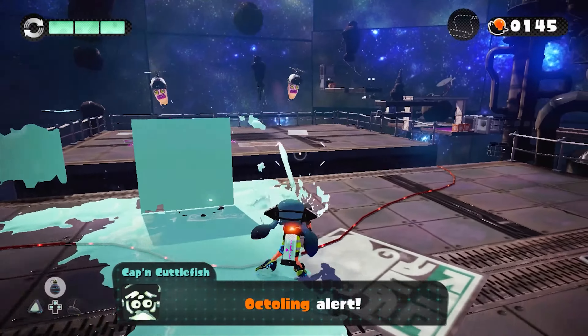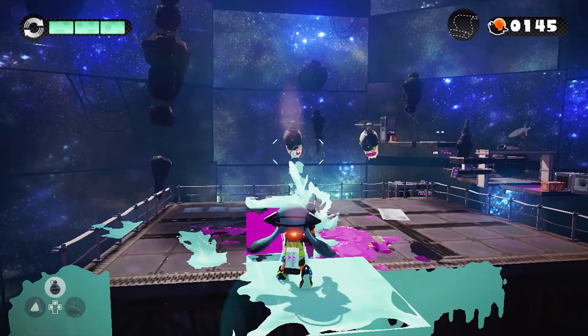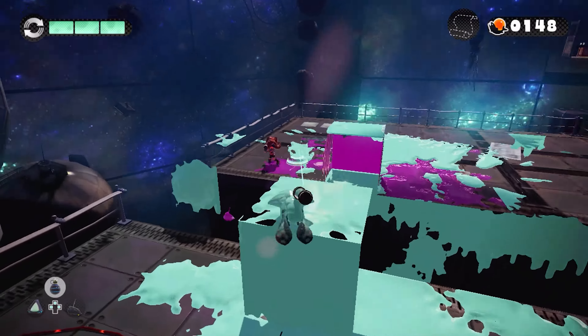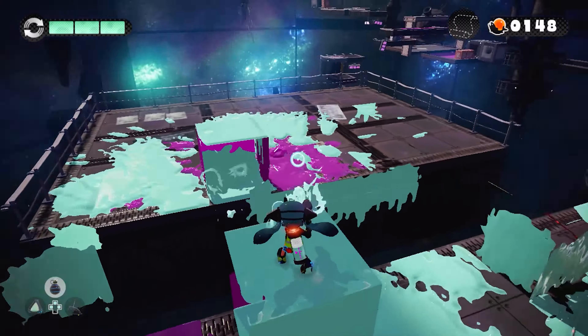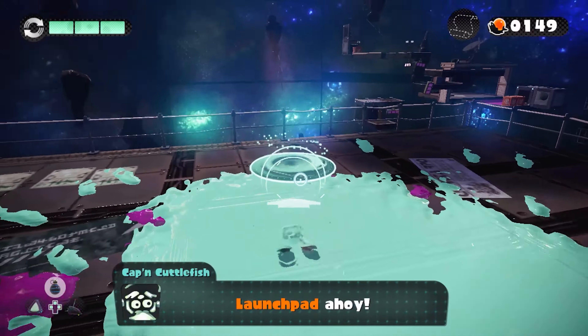That also means walls are invisible too, as you can see. But it can kind of work to our advantage, because they also can't shoot through them, which is pretty good. There's also an octoling over there — I see you. I think I don't see you. You're dead, kid. I don't know what you expected.